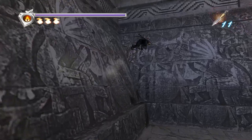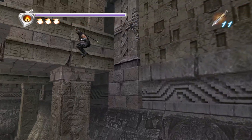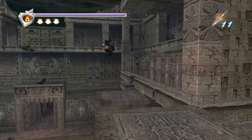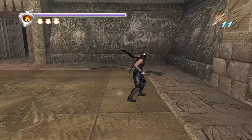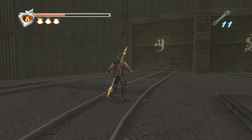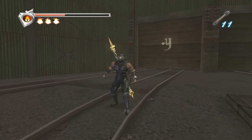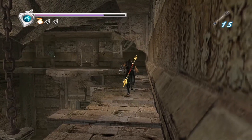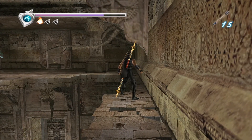Another problem is with the platforming. Ninja Gaiden features a decent amount of platforming, which can be a pain in the ass for two reasons: the camera, and the fact that Ryu cannot move in eight directions from a standing position. If you walk or run, you can move in any direction, but if you're standing still and try to turn, you can only turn in four directions. This becomes a problem on certain platforms when you need to make precise jumps at certain angles — it's very easy to jump off the mark, making the platforming more frustrating than it needs to be.